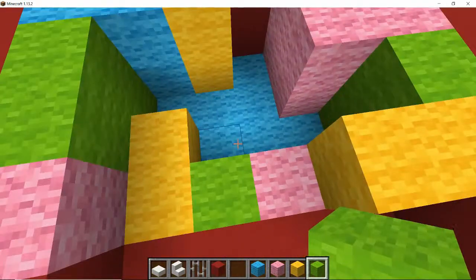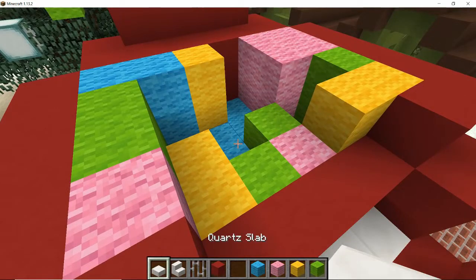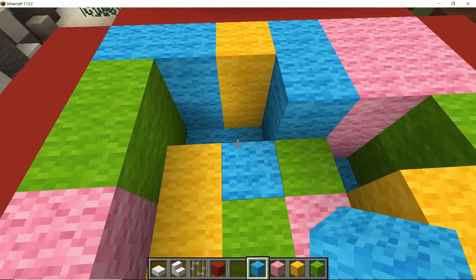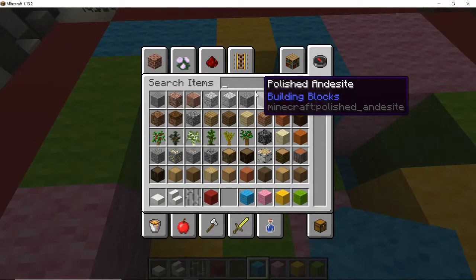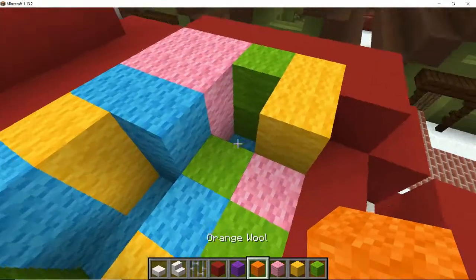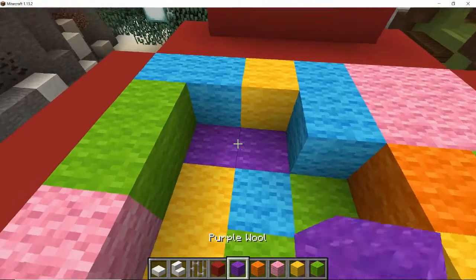A double there, a single here and a single here. Let's go back to the blue — let's put another double here, make it a two like that, and then a little one. Let's go for some more wool — grab a purple and grab an orange.